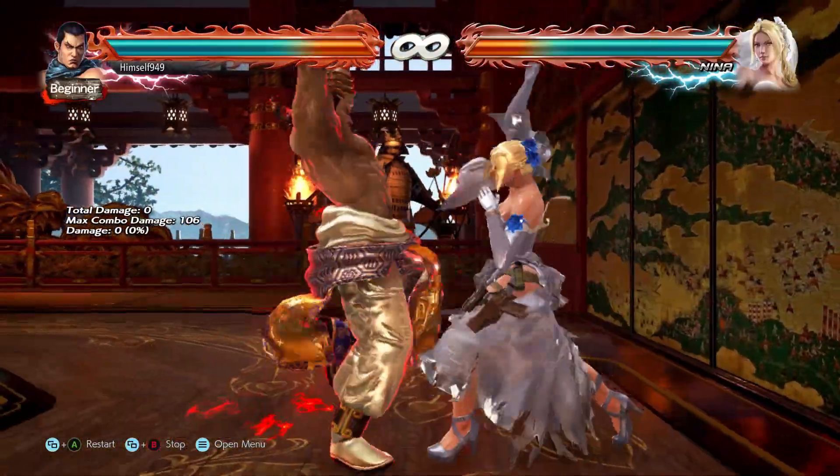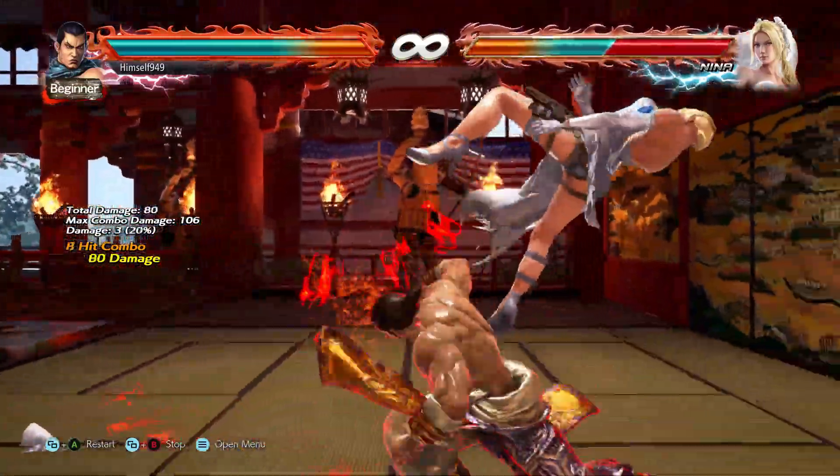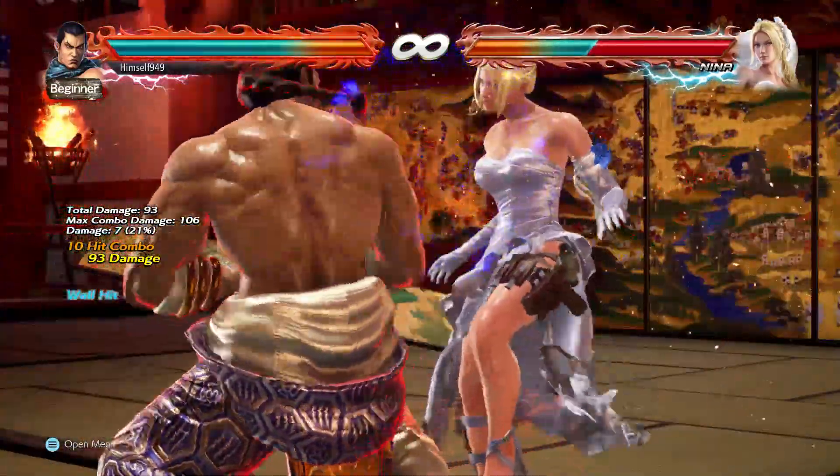The last thing to show is this: on wall break, if we're in rage, Feng can do a 130 plus damage combo.